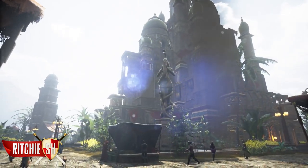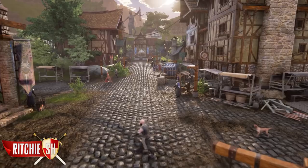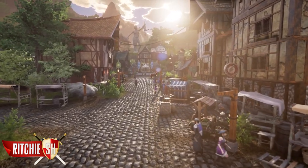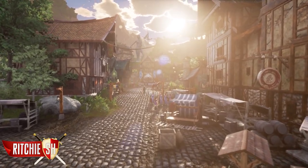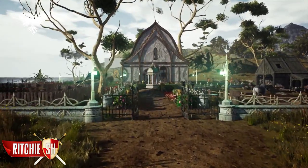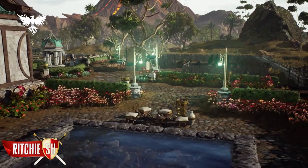In Ashes of Creation, there are multiple types of housing that have their unique benefits to yourself as a player. There are apartments, which are instanced housing within nodes; static housing, which is non-instanced housing that comes on a first come first serve basis for players who purchase within a node once it's developed; and then there are freeholds, which can be placed on freehold plots within the world, allowing players to customize them with various areas that can benefit different trades and skills.